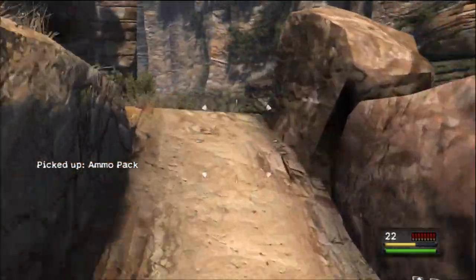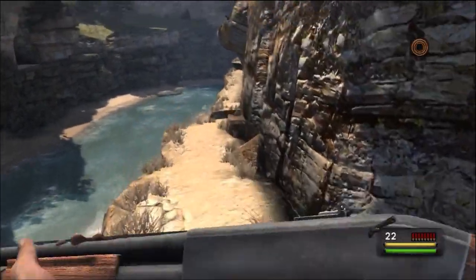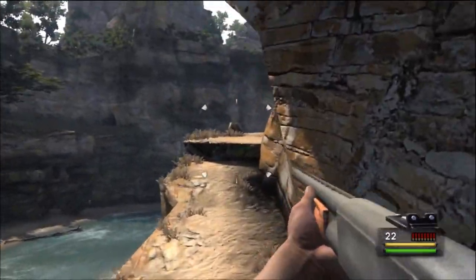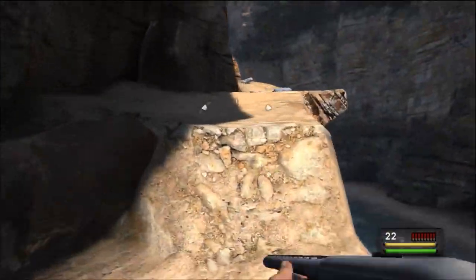As you make your way out of the canyon after being attacked by tons of baboons along that river, make your way along the path as normal. As you make your way up to the next level at the sort of split, turn directly behind you and you'll see another path heading back that way, and the antler will be just on top of that sort of cliff edge.